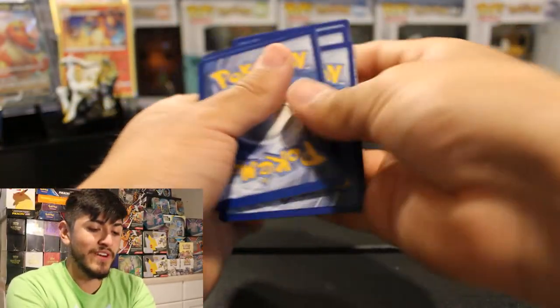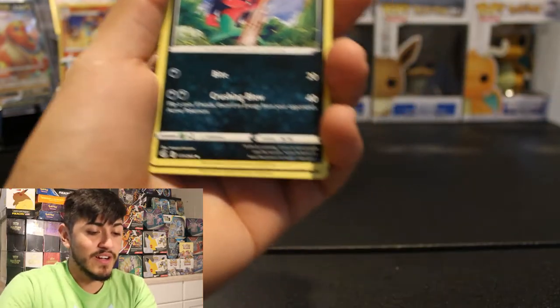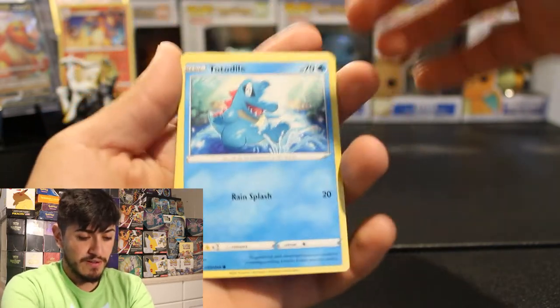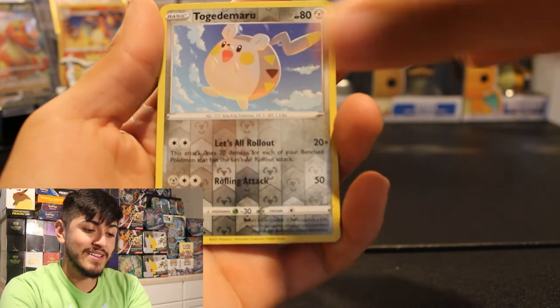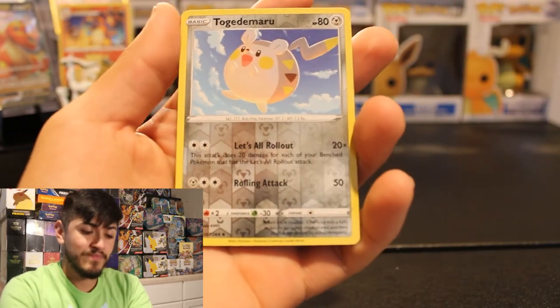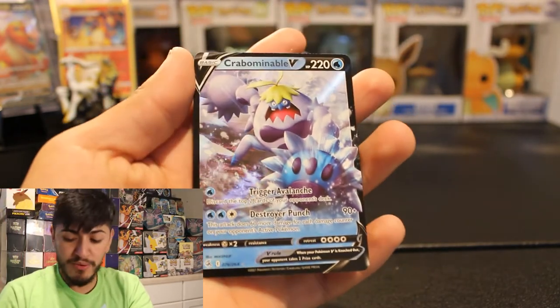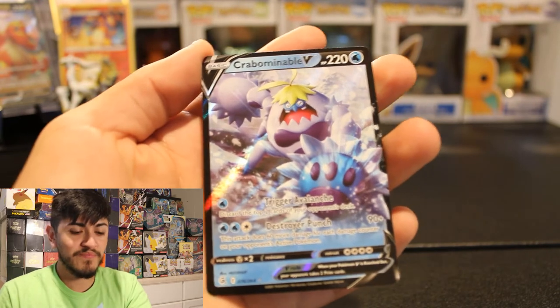We got another green and white code card. One, two, three, four to the front. We got another Fighting Energy, Heatmor, Morgrem, Klefki, Snom, Totodile, Snorlax, Togedemaru, and a Krabominable V. Krabominable V. I'm still freaking out about the Gengar pack over here — honestly an insane card to pull. What is my luck? I'm pulling the best card in the set.